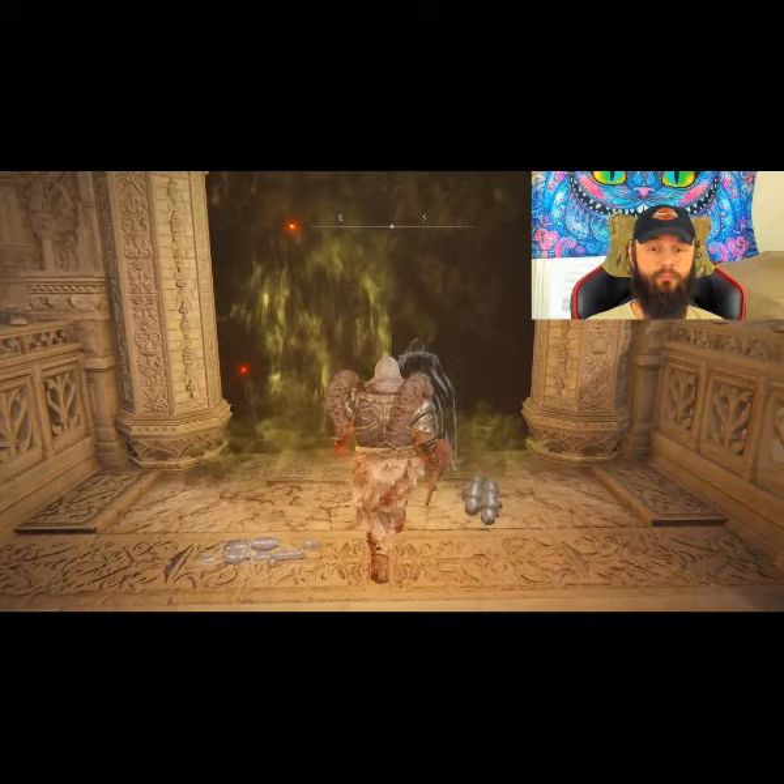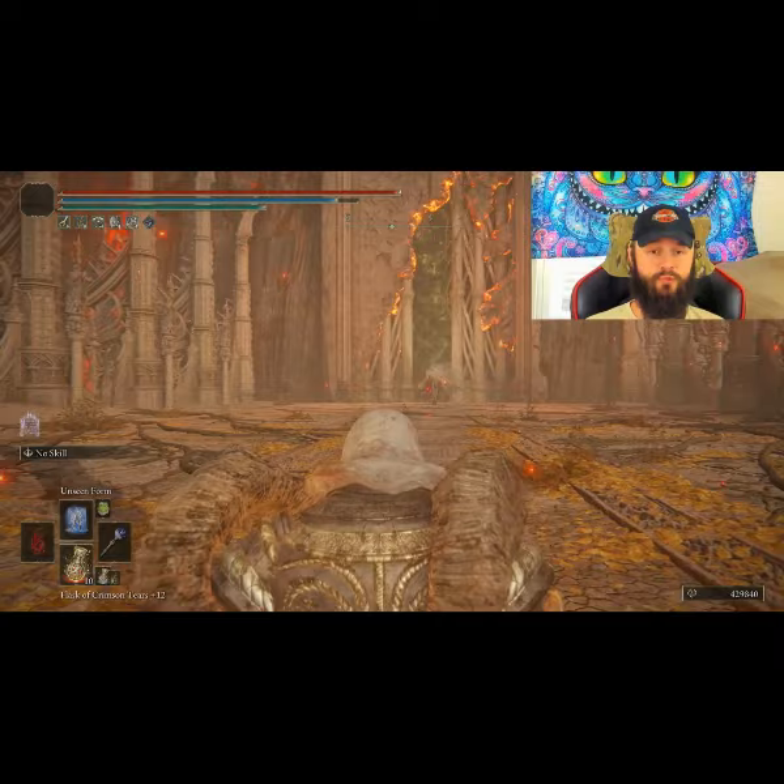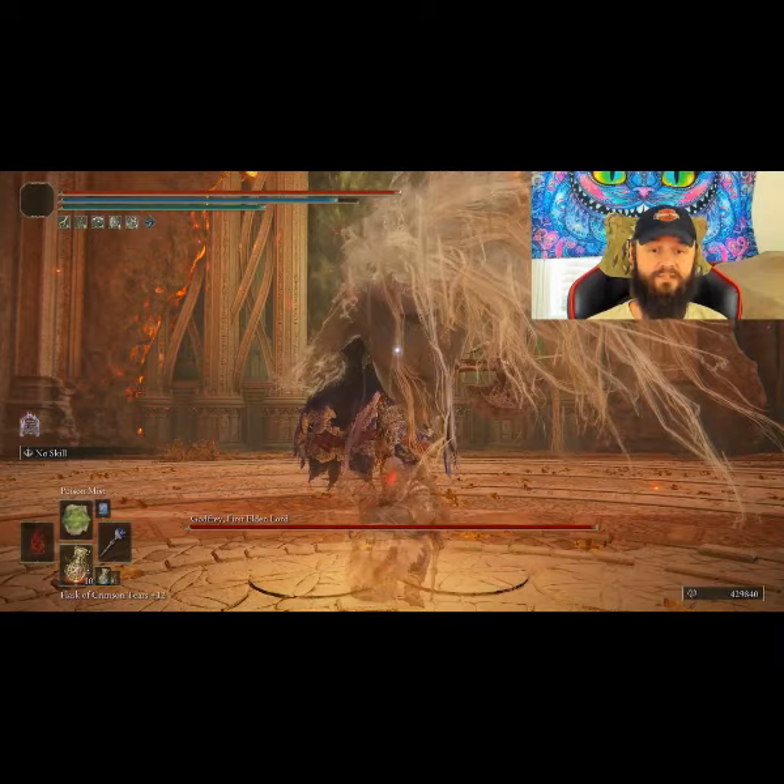Before you enter the boss arena, cast your unseen form, go inside, crouch, and walk straight to the boss. When you get to the boss, switch to your poison mist, cast it, and let the poison do its job.